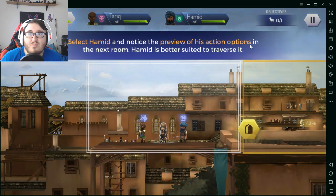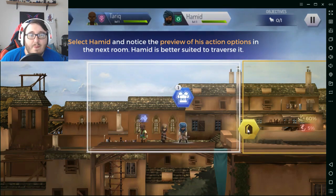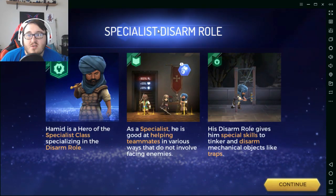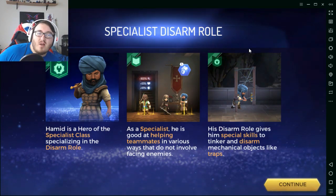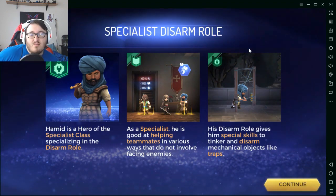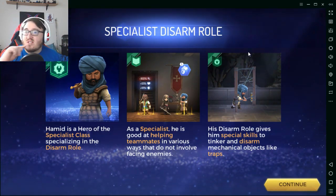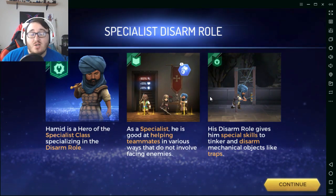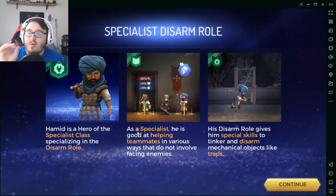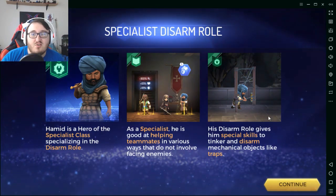Select Hamid and notice the preview of his action options in the next room. Hamid is better suited to traverse it, and you'll see what I mean by why this is frustrating. He's a specialist of the disarm role — there are three different types of roles across all three classes: DPS enforcers, enforcer tanks, silent assassins, and others. Disarm is very important because it enables him to help teammates in various ways that don't involve facing enemies.